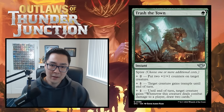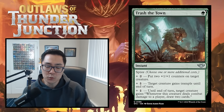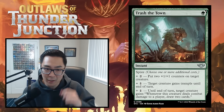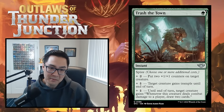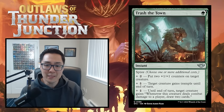We have Trash the Town — green instant spree. Plus two colorless: put two +1/+1 counters on target creature. Plus one: target creature gains trample until end of turn. Situationally good, but it works well with the last ability. Plus one: until end of turn, target creature gains...